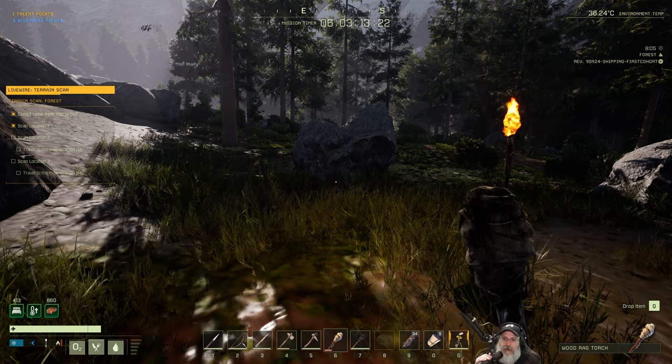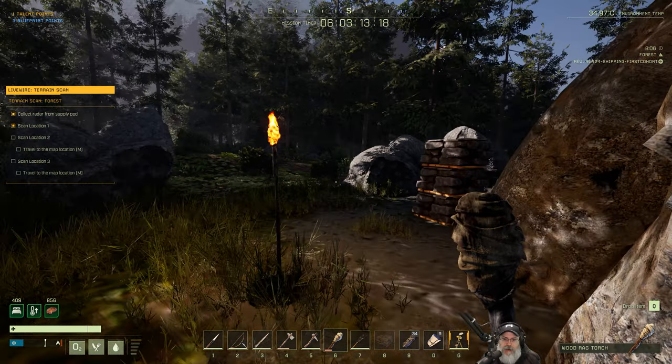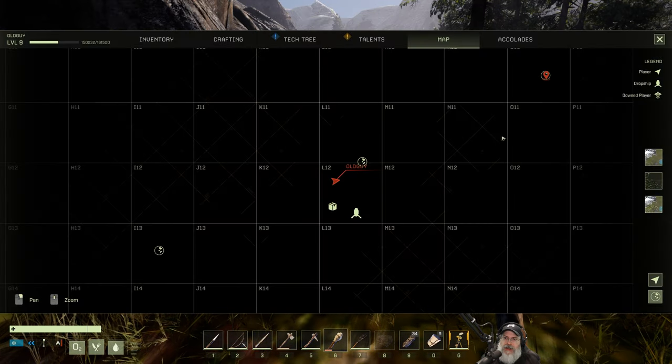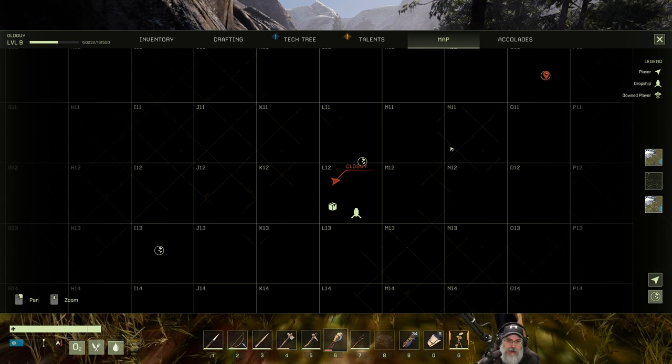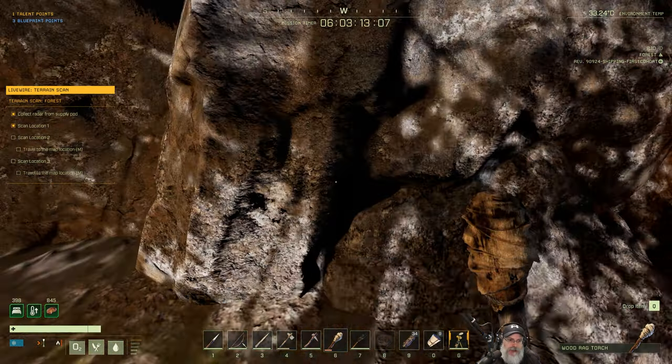Welcome back everybody to Icarus. I'm Old Guy Gaming, and in this episode we're going to attempt our second scan — the live wire scan — which is way up in the northeast up here. So let's go ahead and double-click our right mouse button to set our marker, and then we want to take off.